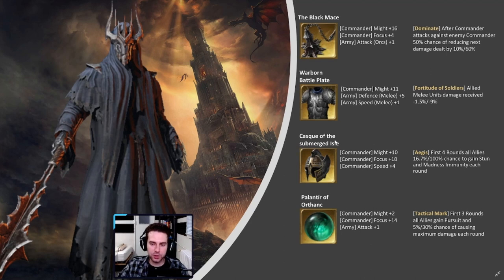Moving on to the helmet: Kask of the Submerged Isle. Generally good stats — might, focus, and a bit of speed. But what we're looking at is Aegis, which gives all troops a percentage chance to resist stun and madness for the first four rounds. Every round counts — we need to deal damage to the enemy troops. If not, our troops get reduced while beating themselves and also receiving enemy damage, decreasing our total survivability. Aegis counters this. I'm not sure whether the Bone Mask with Manipulate or the Kask with Aegis is better — but I still think Aegis comes out on top. Subject to experimentation.